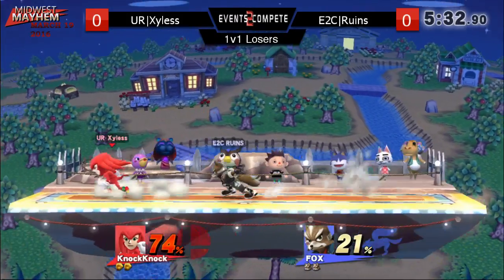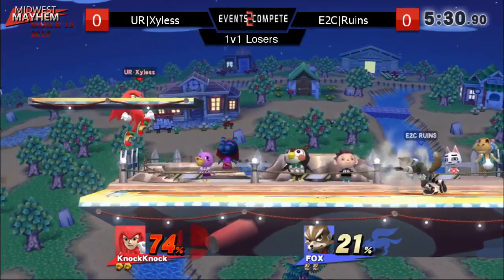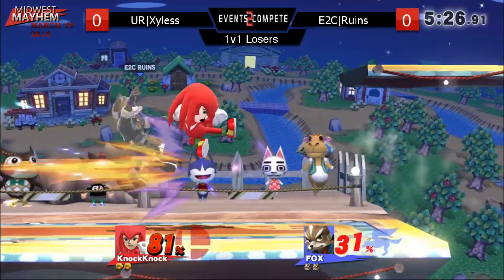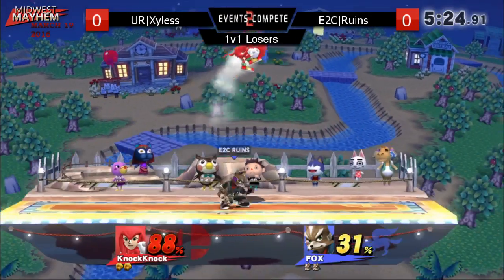Like I said, Knuckles — when you shield — doesn't really have options. He gets like a two-piece out of grab, and that's it.